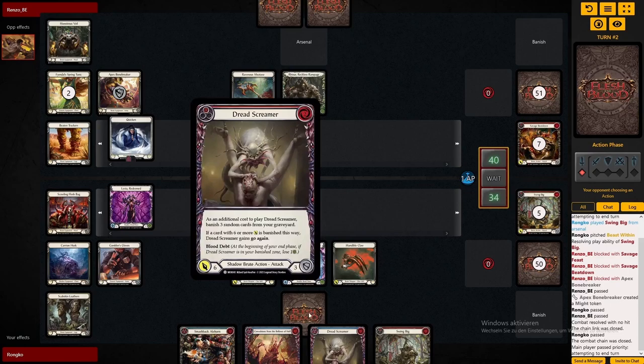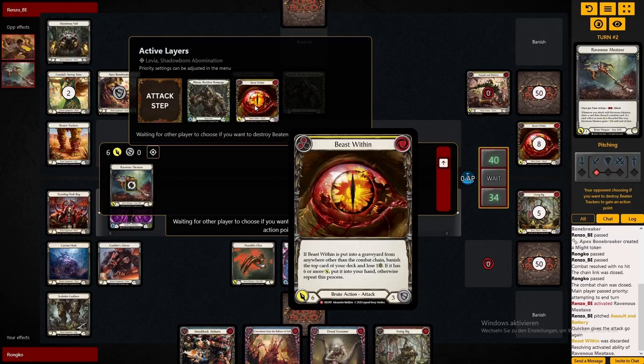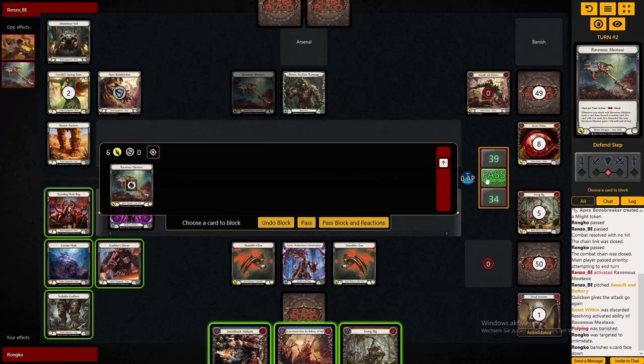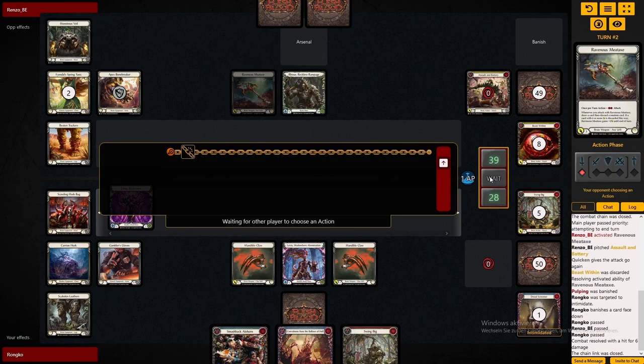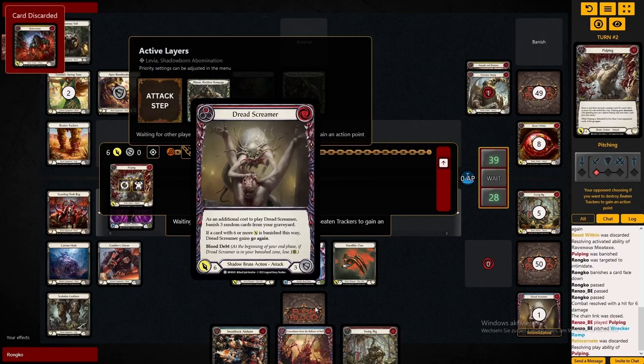With this hand, if we roll a second action point on the Scabbies we can go quite wide — a claw, the Dread Screamer, and the Swing Big off of only two blues. That makes it a 4-card 17. And we're seeing what Reiner can do with his quicken token: discarding a Beast Within on the meat axe that gets go again from quicken. That meat axe came in on essentially a 1-card 5 because you're only pitching and then drawing and discarding. That's what I mean about those insane numbers.